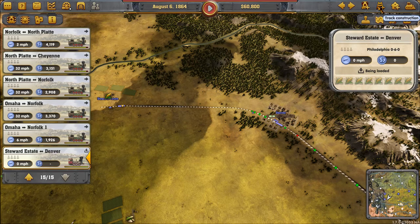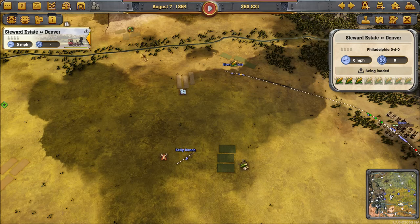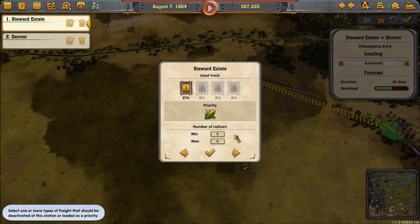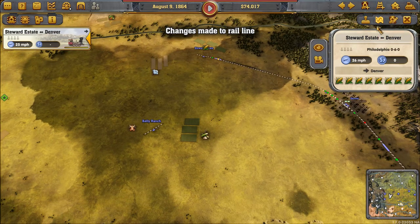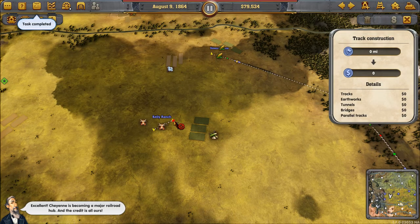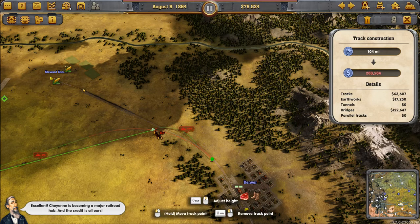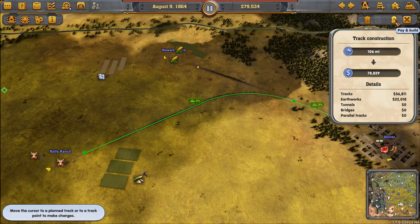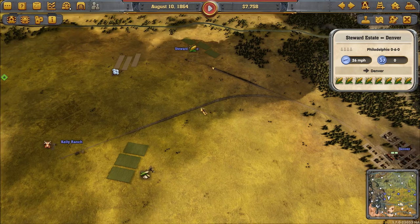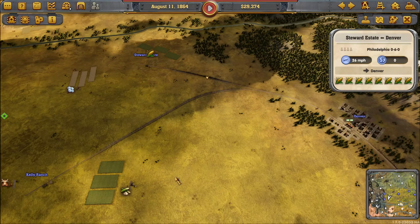I got a new train line that doesn't have anything. Add a loco — it's quite expensive. I'll get the small ones. Change the line to Steward's Estate: do not go unless you have a full train — no point in moving it around empty. That should help with growth. Cheyenne is becoming a major railroad hub and the credit is all mine.